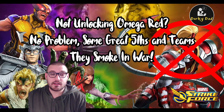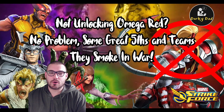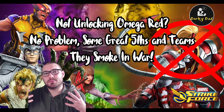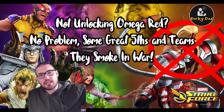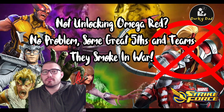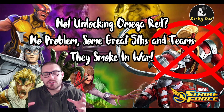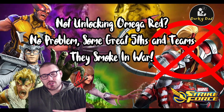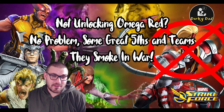So if you're not getting Omega Red, don't sweat it. There are so many options, so many teams they crush in war, and the four-piece is going to be valuable in war for many months. I don't know — scope is weird — but at least a year. Black Order is still useful, and this team will have the same kind of shelf life, at least in war, as Black Order has, which is about a year and a half now.